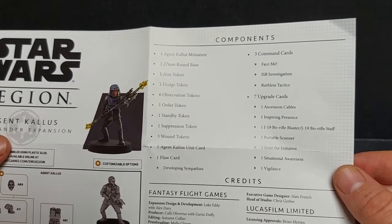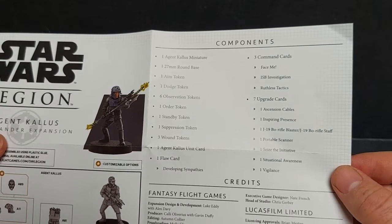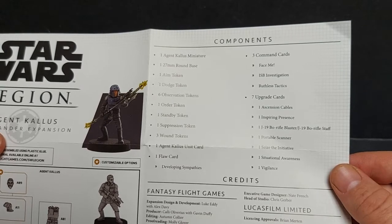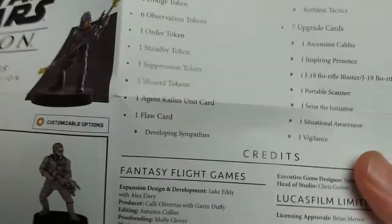We have one Agent Kallus unit card, one floor card — Developing Sympathies — three command cards: Face Me, ISB Investigation, and Ruthless Tactics. Seven upgrade cards: one Ascension Cables, one Inspiring Presence, one J19 Bow Rifle, Blaster and Staff, one Portable Scanner, one Seize Initiative, one Situational Awareness, and one Vigilance.